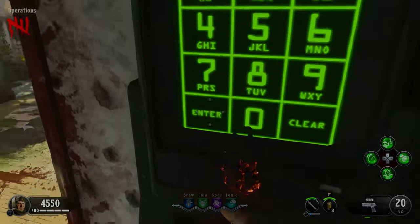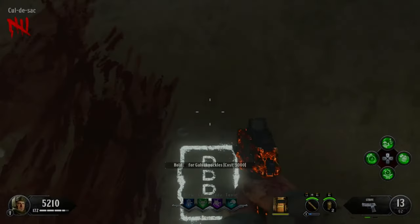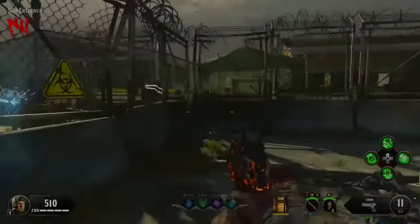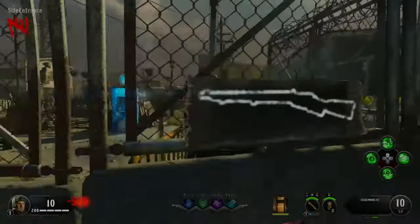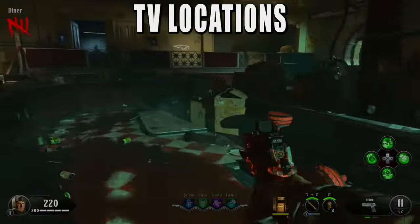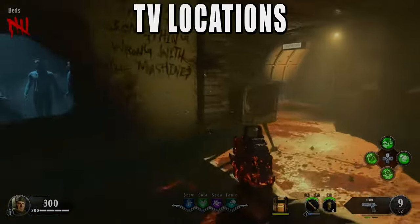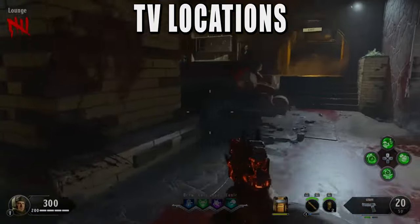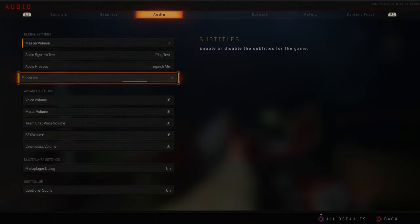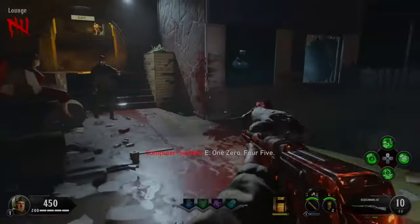At this point, we should have enough points to buy the barrier and buy the Galvan Knuckles as well. After you purchase your Galvan Knuckles, also get a second gun so you can actually use them — just grab the Essex off the wall, it'll only be for this step. Purchase the Galvan Knuckles and then come down to the bunker — one of four TV screens will be green in your game. We need to turn the TV on to proceed. Before you do that, go into settings and turn on subtitles for this next step. When you find the TV, melee a zombie right in front of it with your Galvan Knuckles to turn it on.